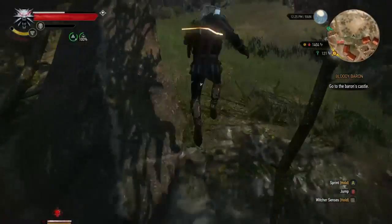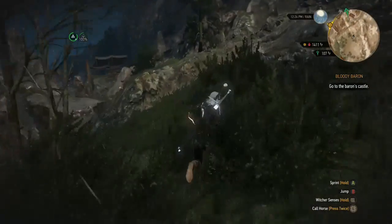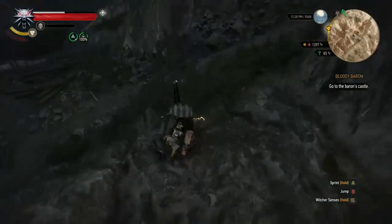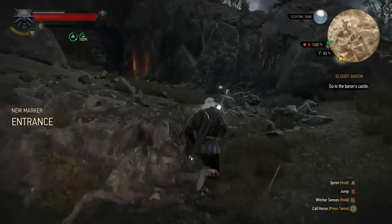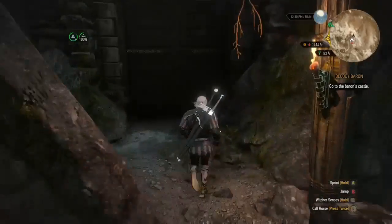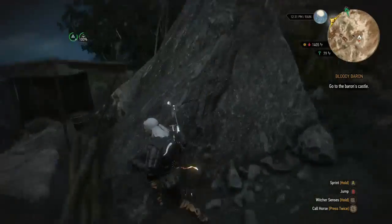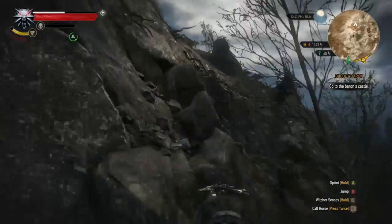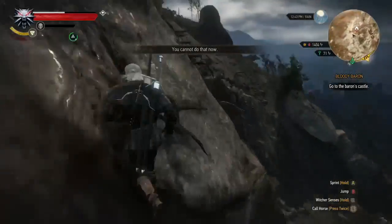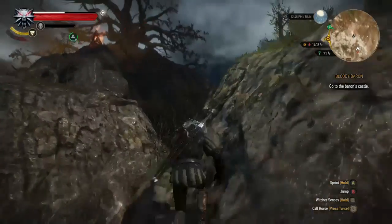To get to that place of power off the road to Bald Mountain, you'll come across some abandoned villages with foglets or neckers — you can just avoid them and run around. You'll reach a big locked door that will be unlocked later in the main quest line. Go to the left and start climbing the rocks. Once you start climbing, you reach a little spot where you just jump and roll to the top — with enough determination you will get it.